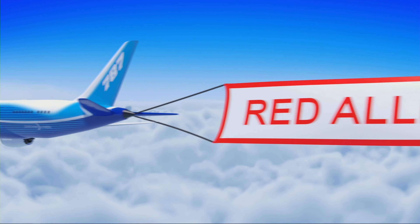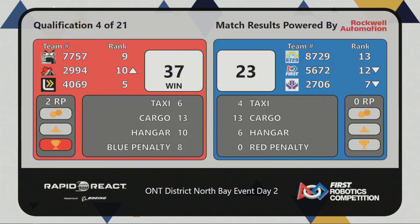We've got the score for match number four — that goes to the Red Alliance. They're taking the win 37-23. Making the difference there: those cargo points, 13 cargo points even between the alliances. But the Red Alliance ekes out a couple extra hanger points, and eight penalty points were assigned to the Red Alliance from the Blue Alliance.